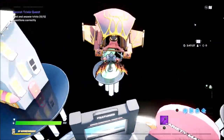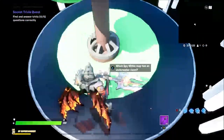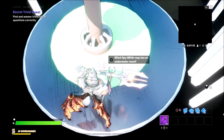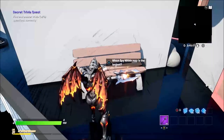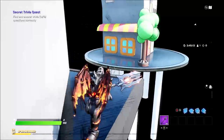Once you are over here, you want to head to this tree. You might be able to jump from there, but if not, you can use a launch pad in the middle of the map. Which Spy Within map has an underwater room? That is Steamboat. Here's another one at the back of the map: Which Spy Within map is the largest? That is the museum version.